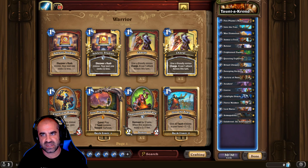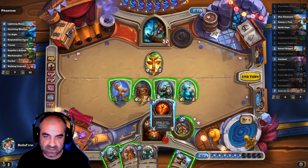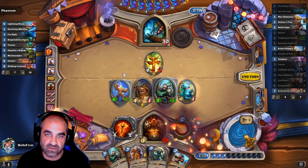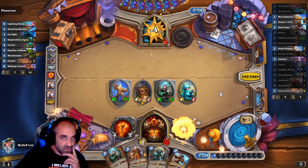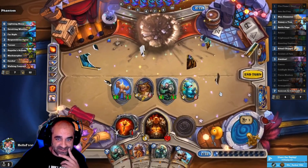So this deck is pretty amazing, and I'll get into it more right after this highlight. So if I do this, and then this, and then this, and I use those two to kill that. And I hit him there with that, and that. Oh, that was 30 damage — 37 damage — in one turn.